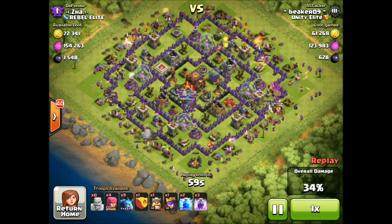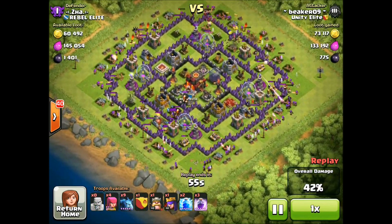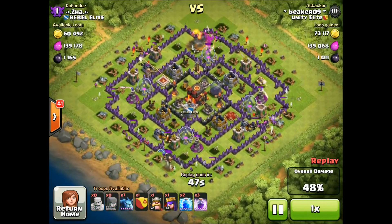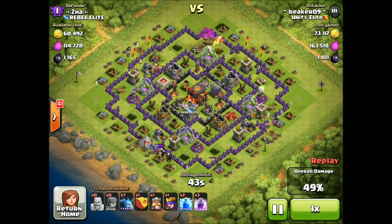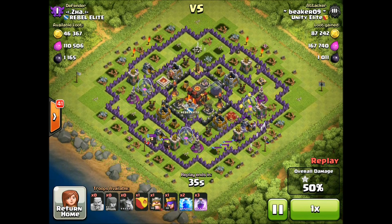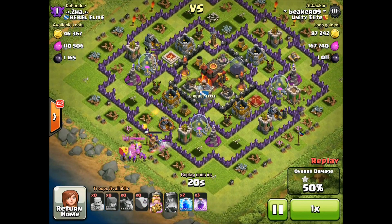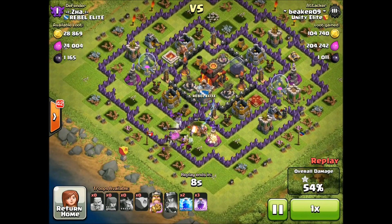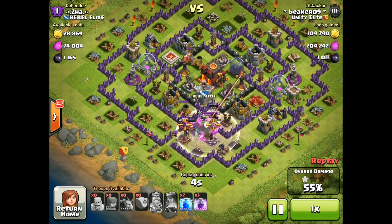A lot of people are asking in the comments: what do I do with the fourth mortar? First, you need to get it upgraded to at least level 6, so put it outside your base and upgrade it — that's gonna take a few weeks. In the meantime, I will revamp all my bases. The Town Hall 8 ones are gonna need a lot more changing than the Town Hall 9 and 10 ones. I'm also doing my max Town Hall 8 series right now and starting dark elixir farming — that'll be a little harder with four mortars in every Town Hall 8 base, but you evolve, that's what we do.